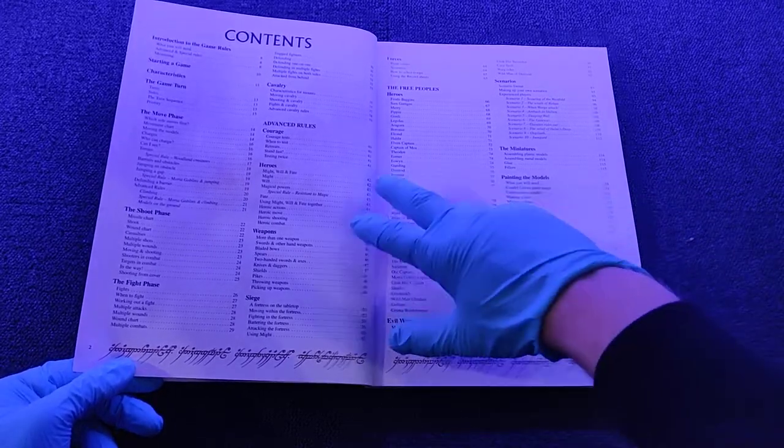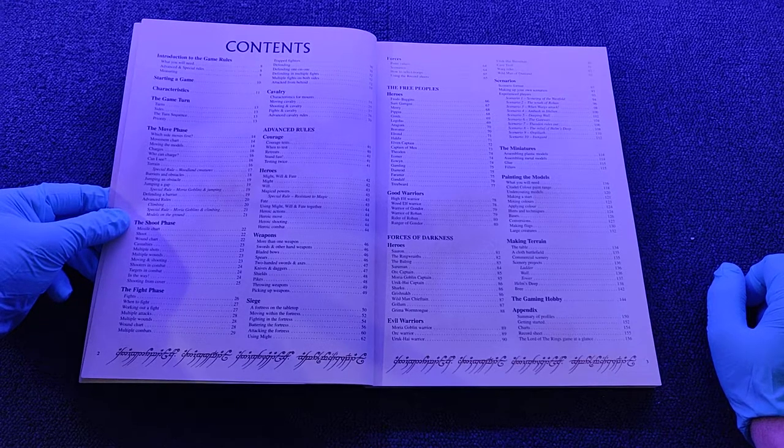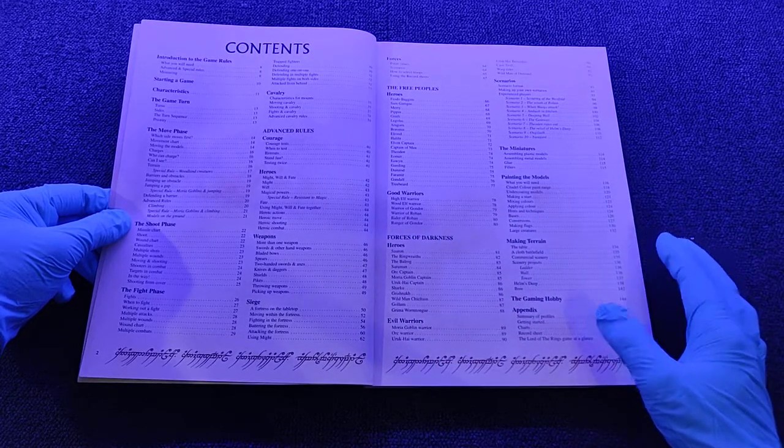So here is the content. You can see the Shooter phase, Fight phase, Siege weapons, and Making terrain sections.